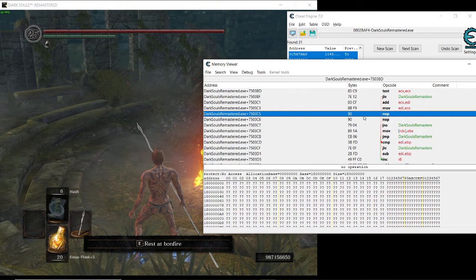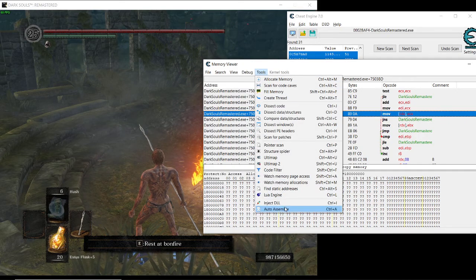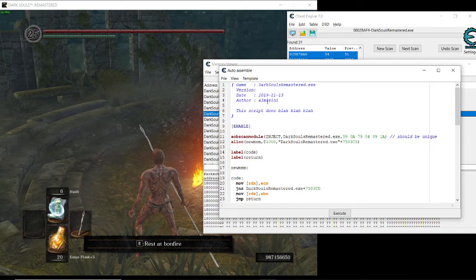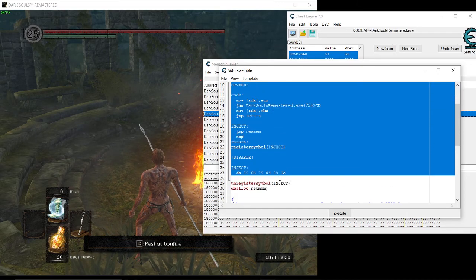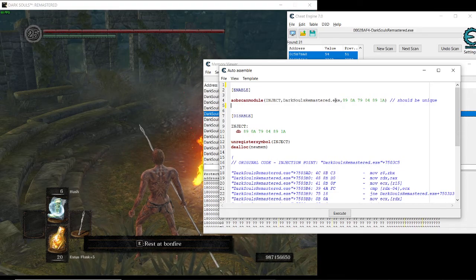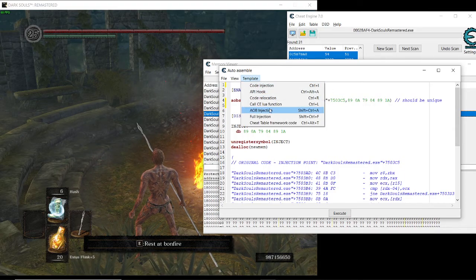Now, how to make this a script: restore the original code, then select the instruction, go to Tools > Auto Assemble > Templates > AOB Injection. Copy the address from here, press OK twice. Then delete all of those lines and select the ones we need — delete everything above 'disable', and under 'inject' select all and replace them with the address we copied from the template.